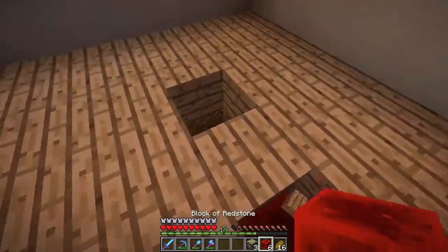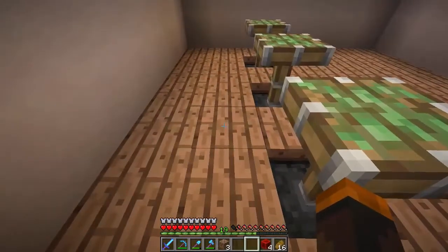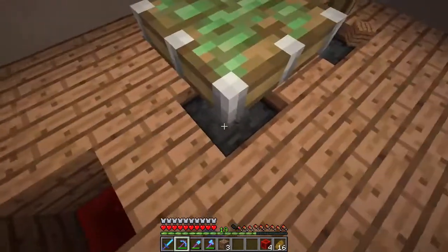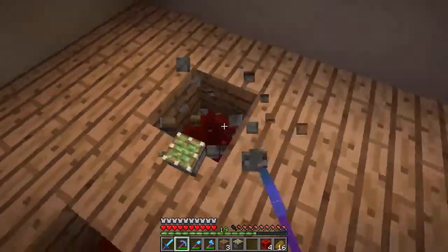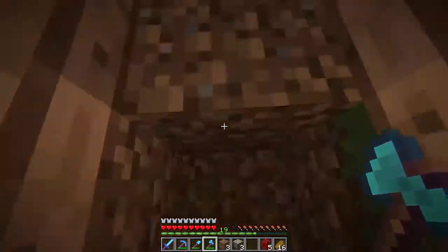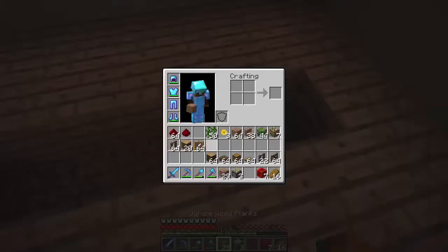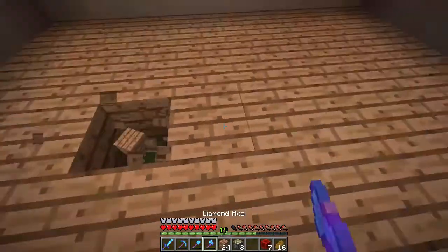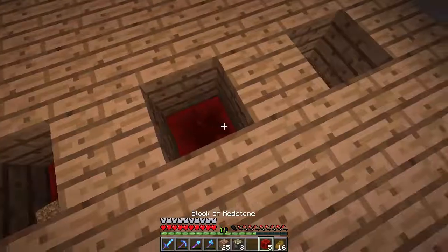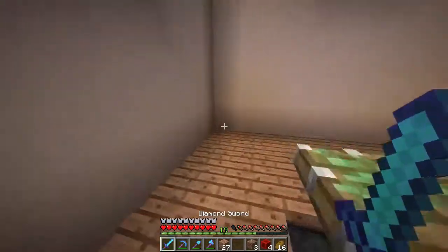We have to just put redstone down here, and then just the sticky piston. Wait — that's not going to work. We need to make it one further back. We need a table as well, right? So if we don't have a table, there's no point to having this. This could be a really small room now that I think about it, but we might have to expand it eventually. Let's go back down and grab everything. We need to fill in some of this, move it one step further back — that should be perfect. If we need to make this room bigger, it's no issue; we definitely have the room for it.